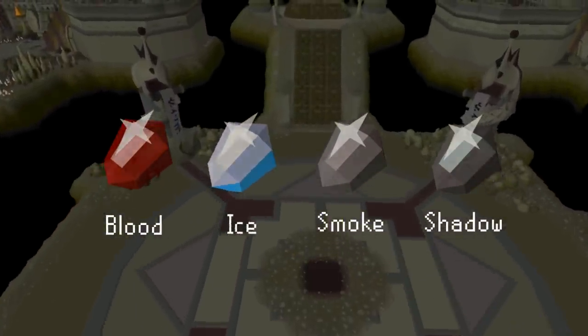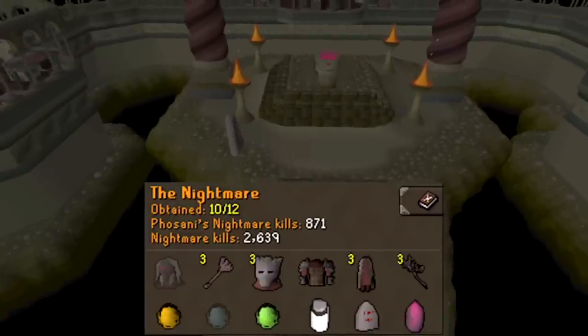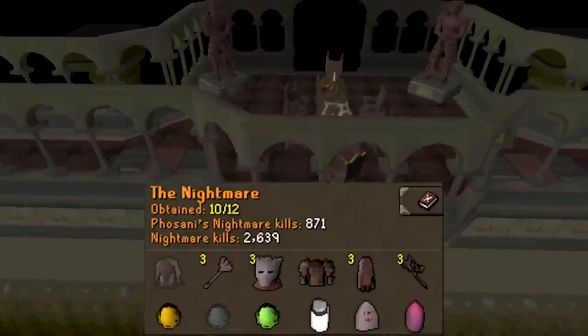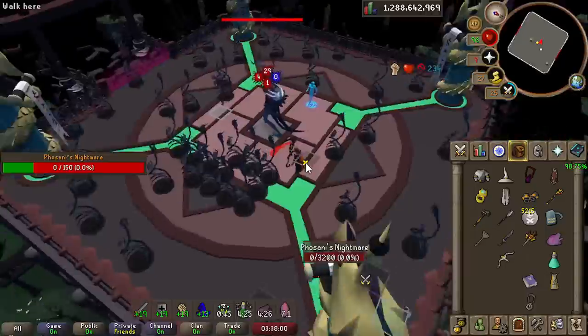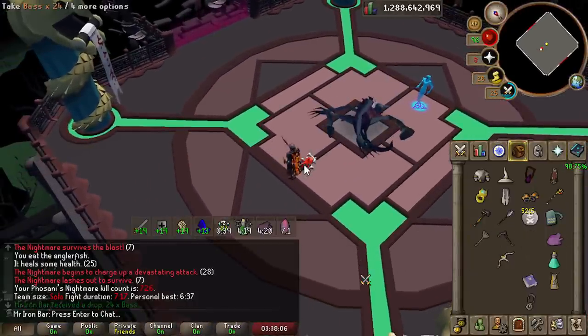I am starting off the Nightmare grind with every drop minus the pet and the infamous Harm Staff in the collection log. Can we get this Harm Staff by the end of this video? Fulsani Nightmare is the version we do kill nowadays, as the kills are effectively twice as fast, meaning the average time for a drop is faster versus the regular Nightmare.